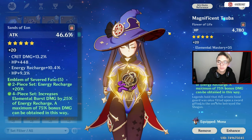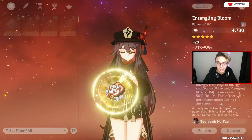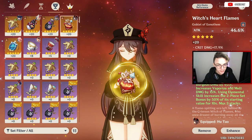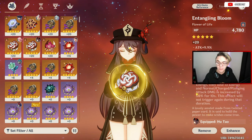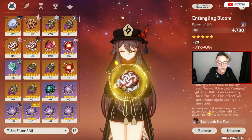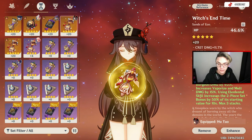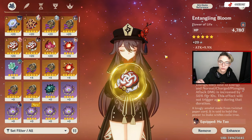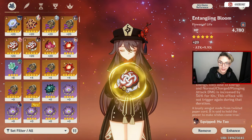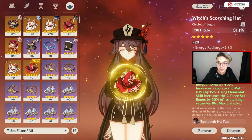The fifth artifact can be anything you really want as long as it's good. For example, on my Hu Tao I have a four-piece set of the Crimson Witch of Flames, whilst my flower is from a completely different set just because it's got really good substats — and I've already got my four-piece collection bonus from having four Crimson Witches of Flames. The fifth piece won't get any set bonus, but my main focus is the Crimson Witch of Flames four-piece bonus.